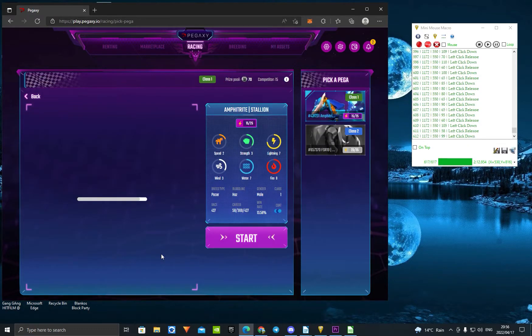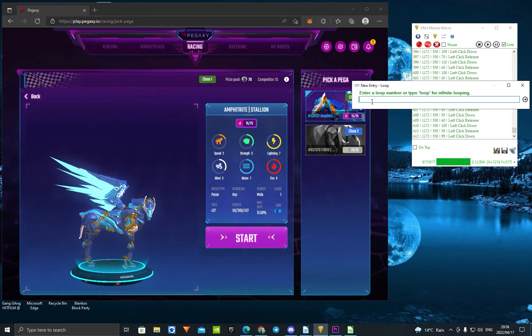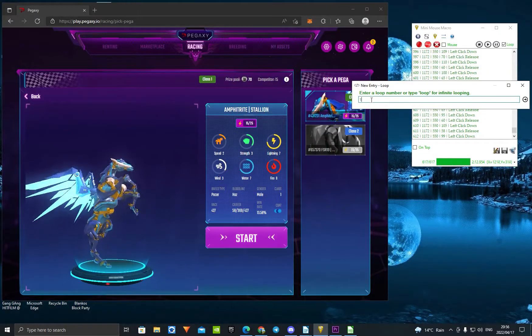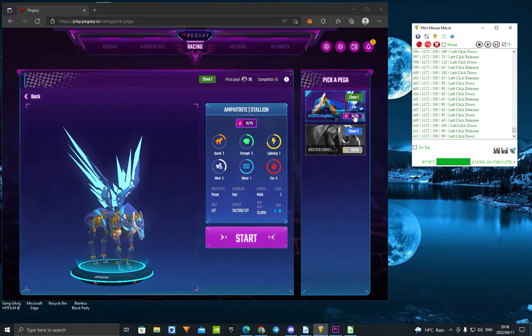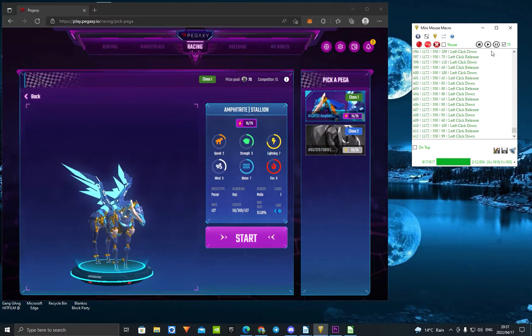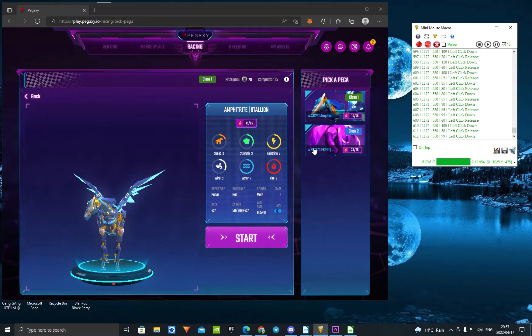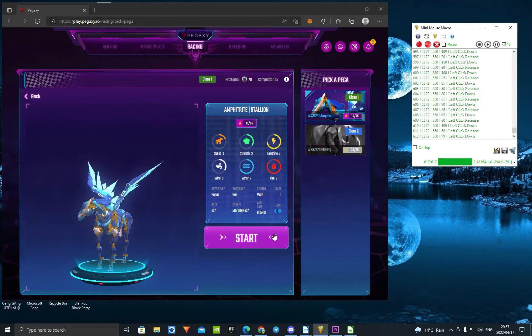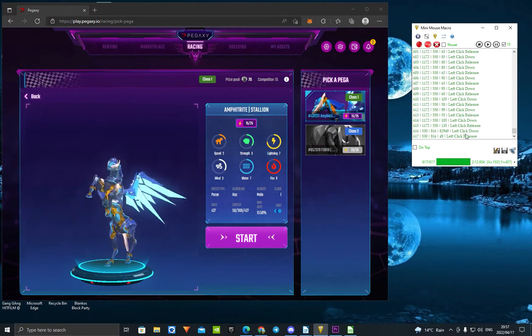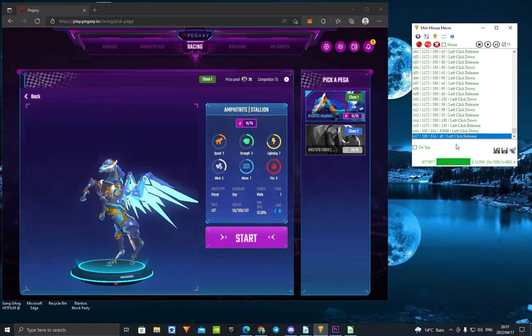If everything worked, now you just want to press the loop button right there. Press loop and enter the number of energies you have left — if you have 15 like me, press 15 and hit enter. Now it's going to play this thing 15 times over again. If something goes wrong, watch the video and do everything step by step. Remember, when you press stop, go to left-click down and remove the entry.